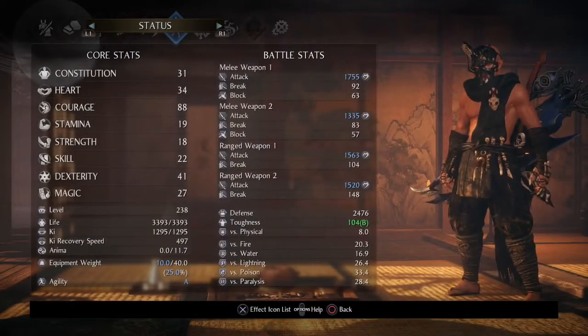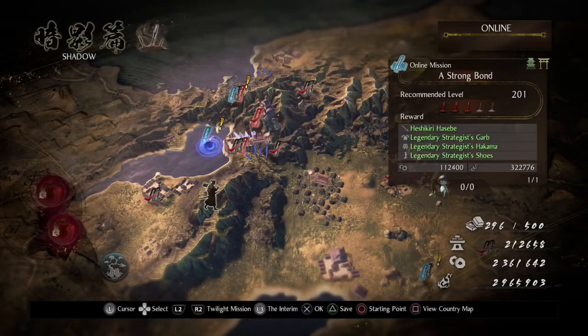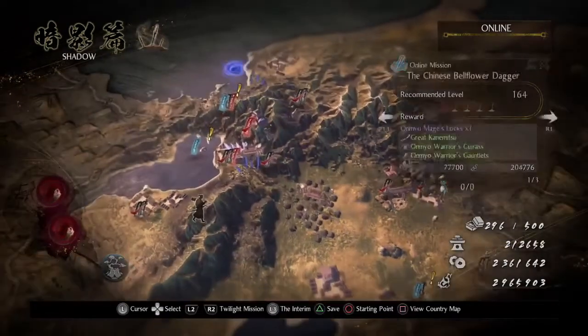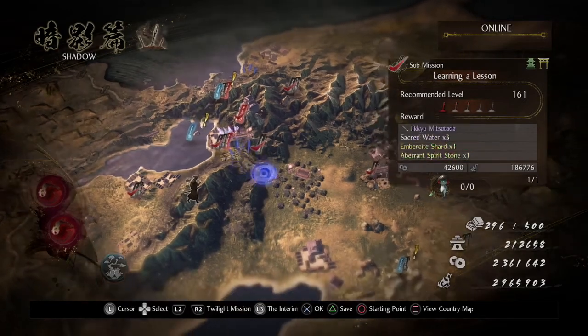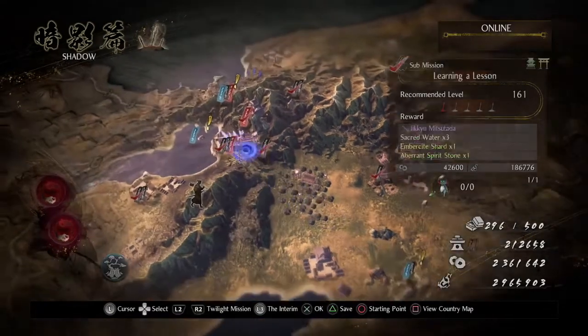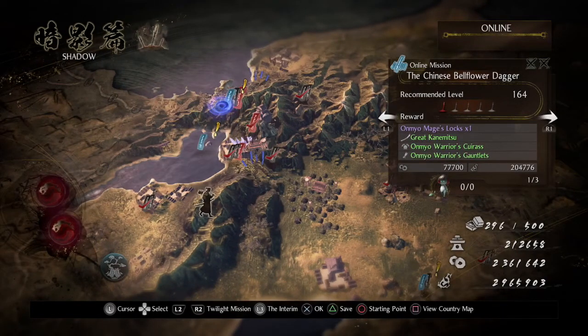If you're wondering about my level, I'm at level 238 now. So I'm more than ready for what's coming up, especially with the DLC coming out on, I think, July 30th — that's what I read, so I don't know how true that is. Anyway, there are three missions we can do here: the Chinese Bellflower Dagger, recommended level 164; A Strong Bond, recommended level 201; and the Child Prodigy's Invitation, level 175. I'm kind of thinking of doing Dream of the Samurai difficulty for the Guardian Spirit one, but since I'm way overleveled, let's just do them in Dream of the Strong.